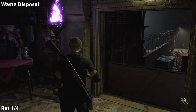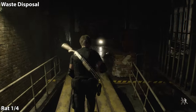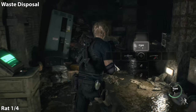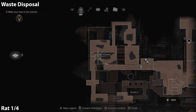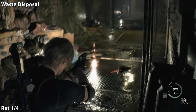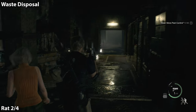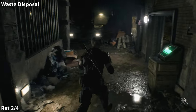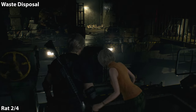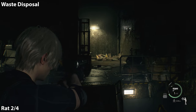For this we're going to backtrack to the waste disposal area we just came from. It should all be familiar — we were just here. The first rat is going to be right around this corner. There she is. The next one is going to be where Ashley uses the wheel to raise the bridge. As she's raising it, look in the back corner — that is where the rat is. The rat actually circles around a pretty large area, so it may take you a minute to find it.